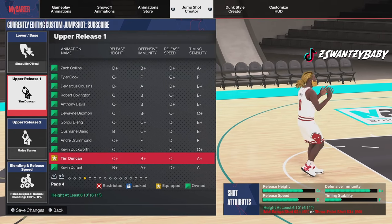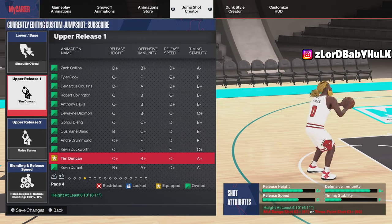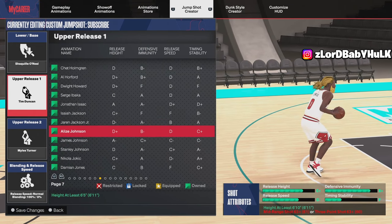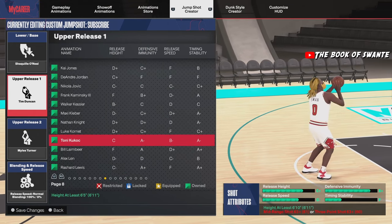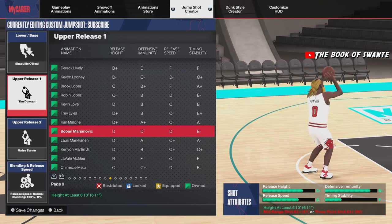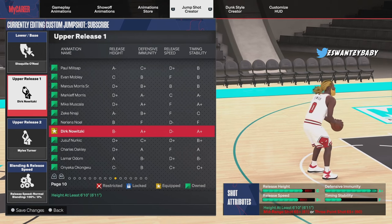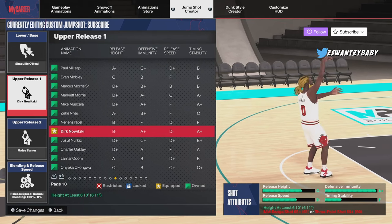Probably the Jaren Jackson and the Tim Duncan are better than the Joker one, to be honest. I don't really use bigs like that, but I've been playing with bigs and this is what they tell me they use. I've tested it, shot around with a lot of bigs in Play Now. Look at this one too — you see that stance? You got a nice release height.